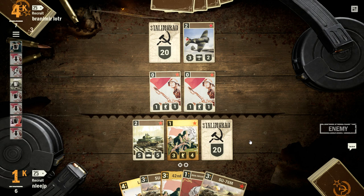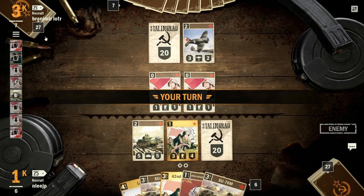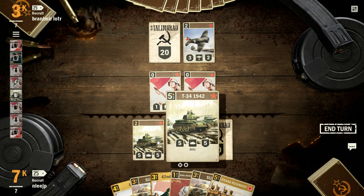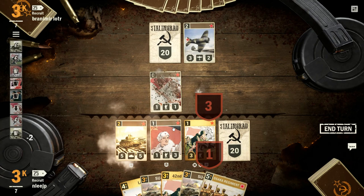Those 1-1s, unless they're boosted, they're not of much threat. Even if they tried to hammer the HQ, they wouldn't be able to. And putting down a card with guard there means it's going to protect the other units.